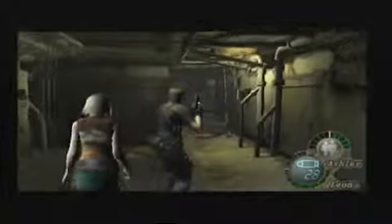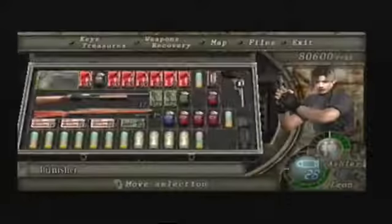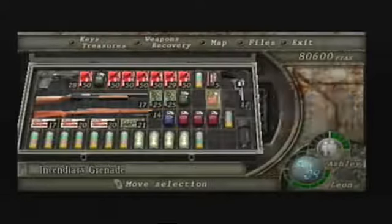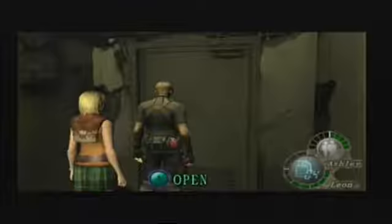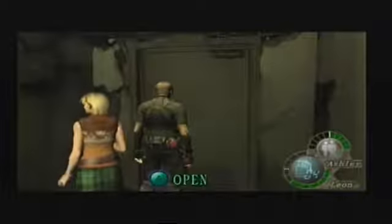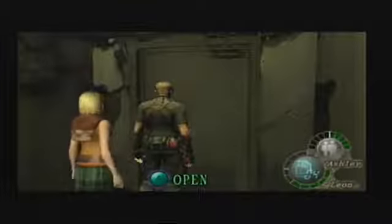Right, that's the next section — that's a real bastard. At least if we fail it and restart from the checkpoint, I haven't got to redo this bit again. Because any section where you push A to open and the text is in green, means we're going to fade through the door to where that checkpoint is.